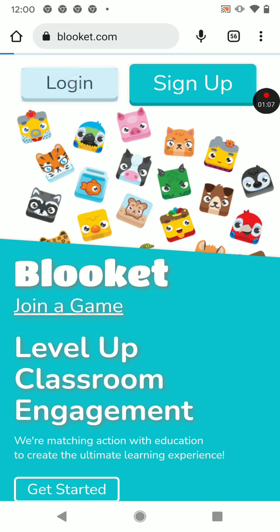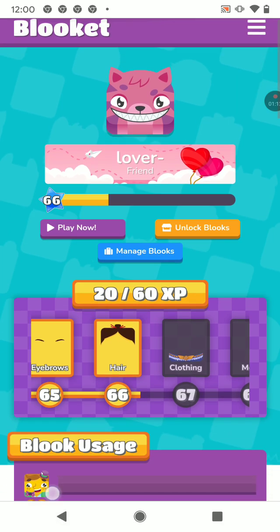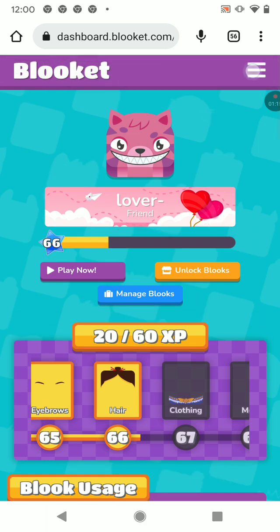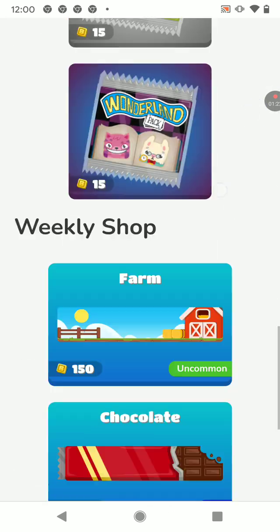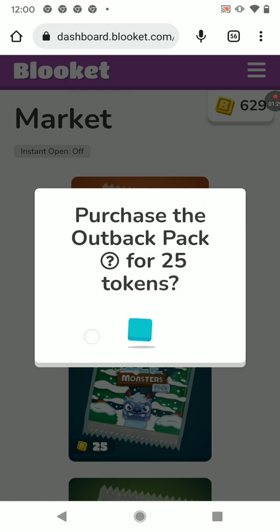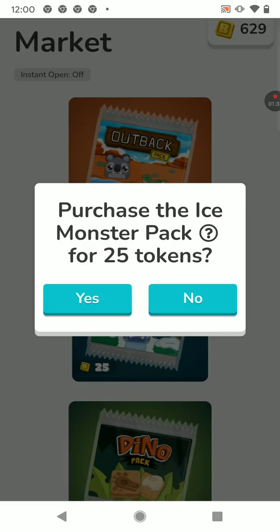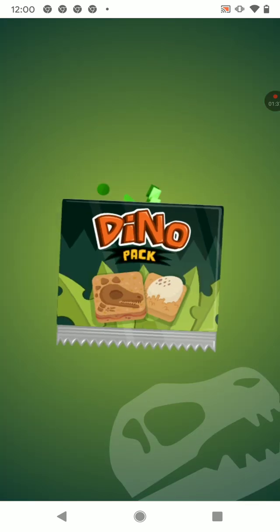I'm going to be playing around, keep hitting this guy right here. You can go over to your market — like here, I'm going to buy one. One of the newest ones is the Outback Pack. The lowest is 15. Here are some ones — I'm going to buy a pack for you to see what I get. I got that.